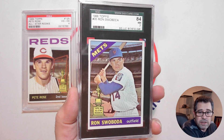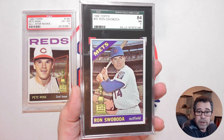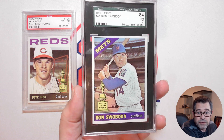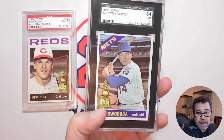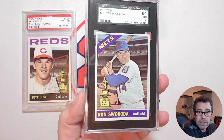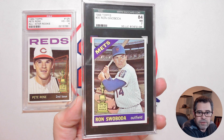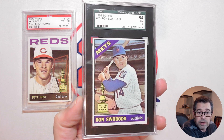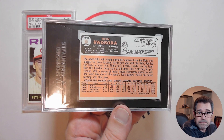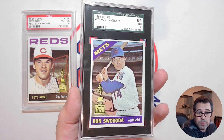You may be wondering about the SGC slab, because as you know, I'm a PSA guy. Well, this one happened to be a contest winning from Cracker Jack Cards. I won this in their contest. It's a Ron Swoboda from 1966 Topps, and of course it's an All-Star Rookie Cup card. Not a Hall of Famer, but a key player in the 1969 Miracle Mets World Series team. There's the back — a nice SGC 84, comparable to a PSA 7.